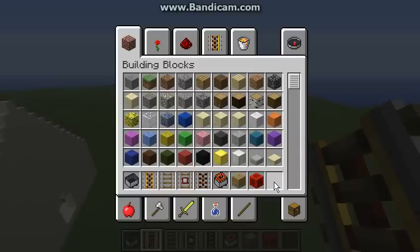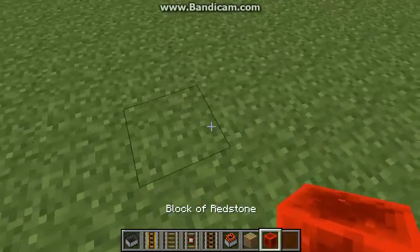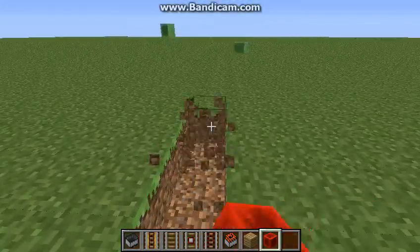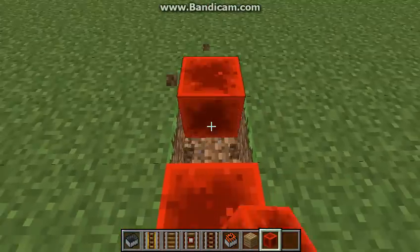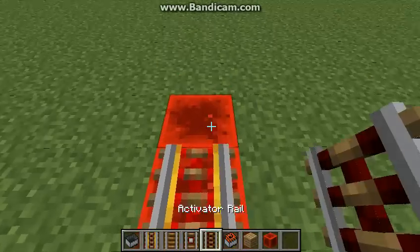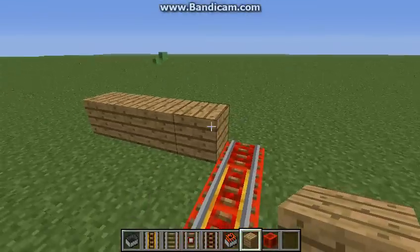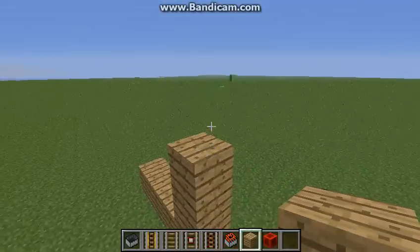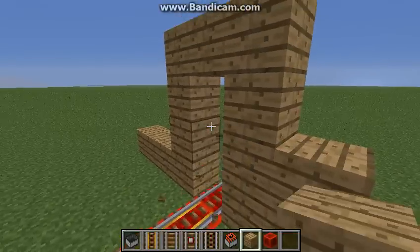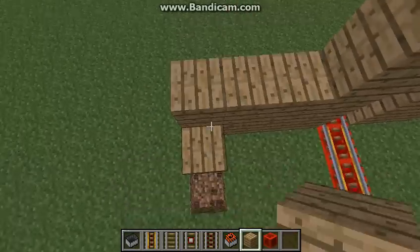This will show you what most of the things do — this tutorial kind of. I don't know why I make lots of tutorials, but anyway. This is what an activator rail and the TNT cart do. The powered rail — the last one will be an activator rail. It filled the house with TNT so it looks even cooler. Cause, you know, it's just cool. For all of you who like blowing stuff up, this will be really interesting for you.